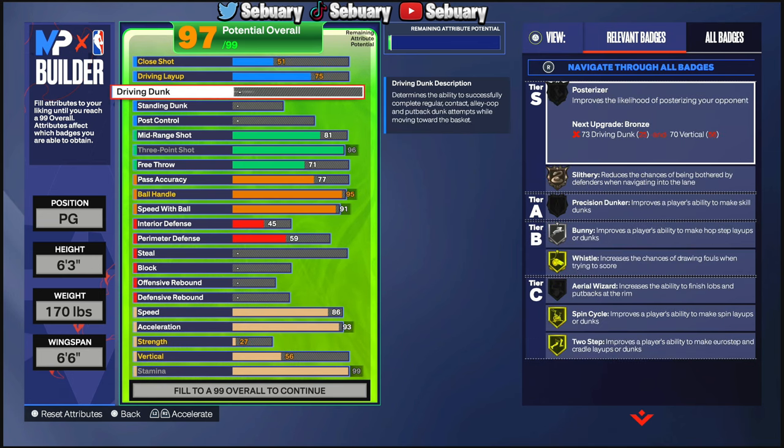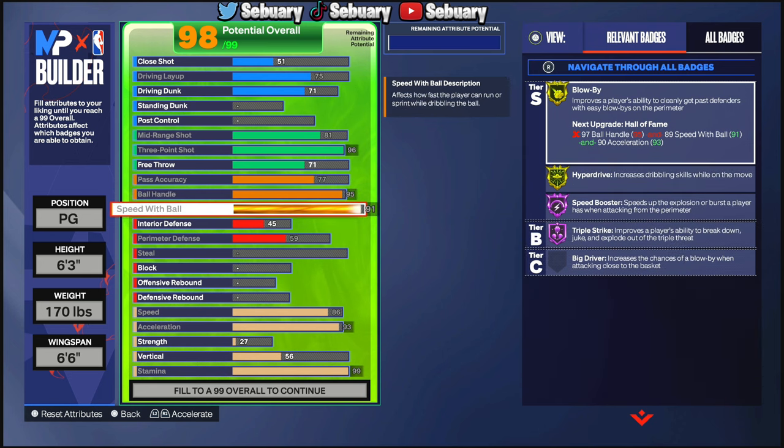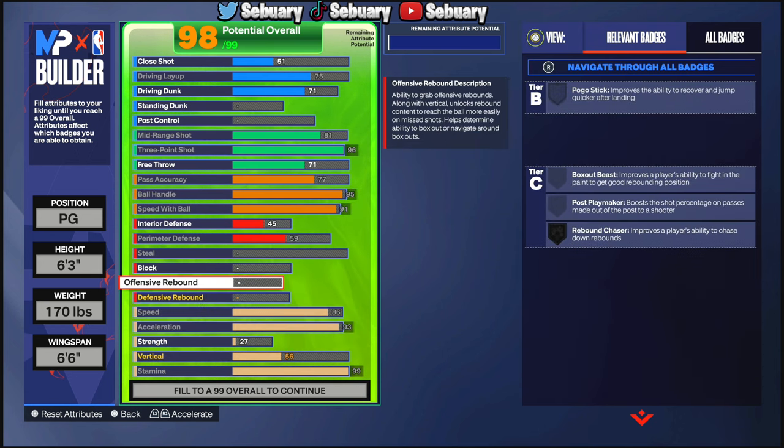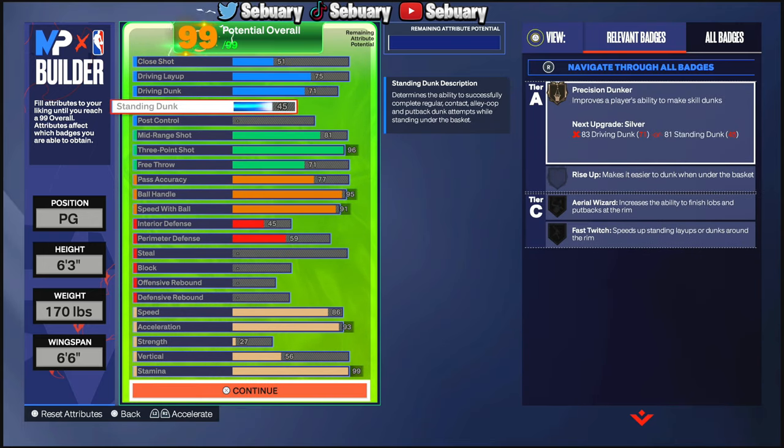Last but not least, what makes this build so effective is that we get a driving dunk. It might not be the highest driving dunk, but we still get a high enough driving dunk — a 45 driving dunk — with a 96 three-point, 95 ball handle, Speed Booster on hall of fame, good acceleration, and good speed with no defense at all. This is the best 6'3" guard build in the game.